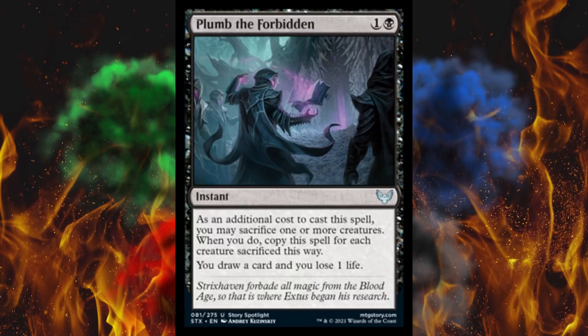Next up, Plumb the Forbidden. Apparently Wizards is back talking about plumbing, because that went so well the last time in the War of the Spark book. It's a 2-cost instant. As an additional cost, you may sacrifice one or more creatures — when you do, copy this spell for each creature sacrificed, and you draw a card and lose one life per copy. It's kind of like Multi-Kicker. I'm kind of afraid of this going in that Luras deck for 2 mana.